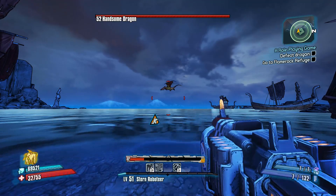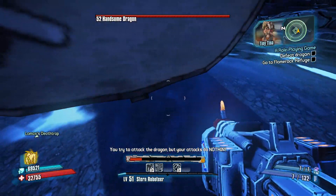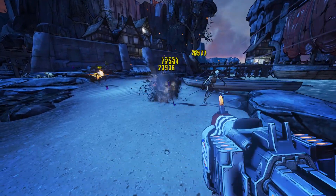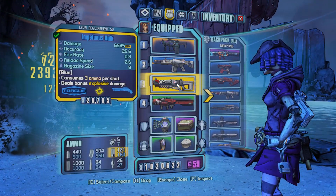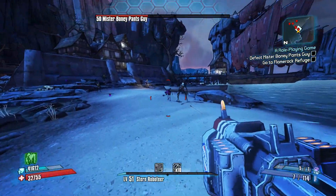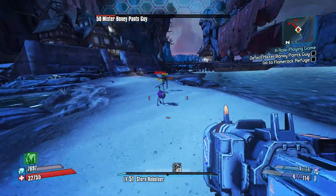You can actually dodge his attack coming up - you stand right here. What grip did we get on this thing? Toward Grip, Impetuous? I don't know what Impetuous is, but this thing's got like three shots.